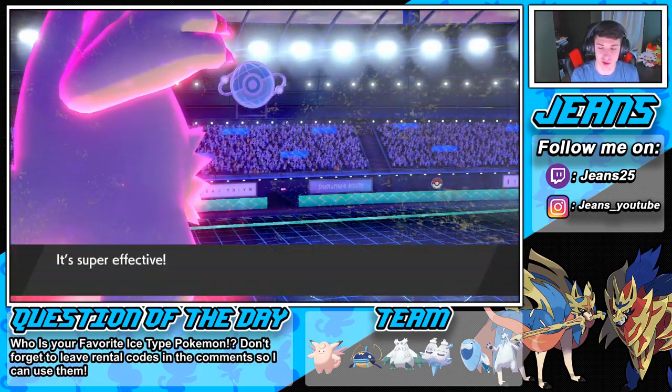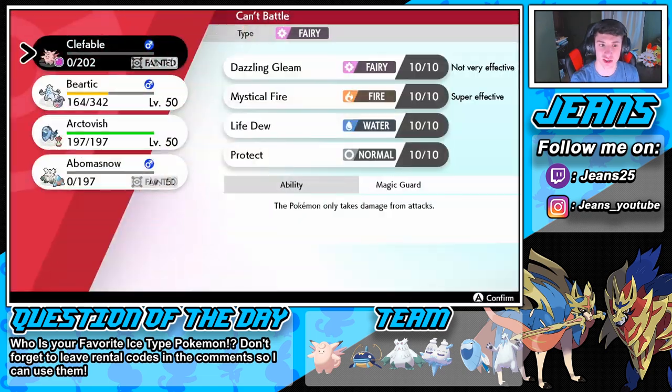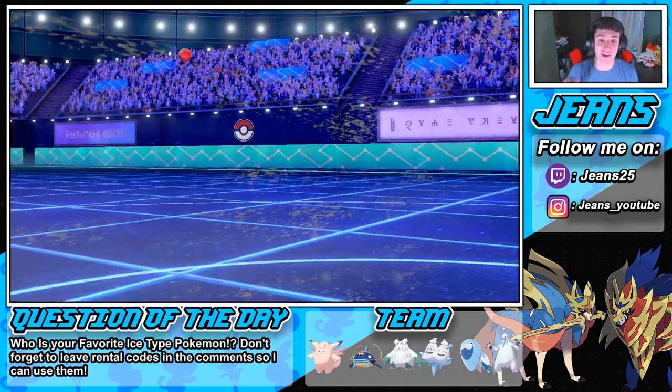Body Press comes out — yep, it's a 2v1 situation. Beautiful! Arctovish is coming in here. We could potentially set up an Aurora Veil, which would be huge, but I gotta get this ice going. With Beartic, let's get rolling.